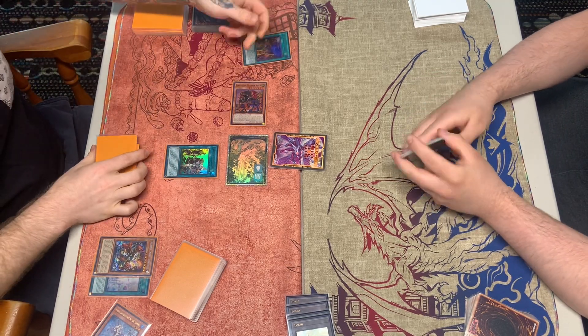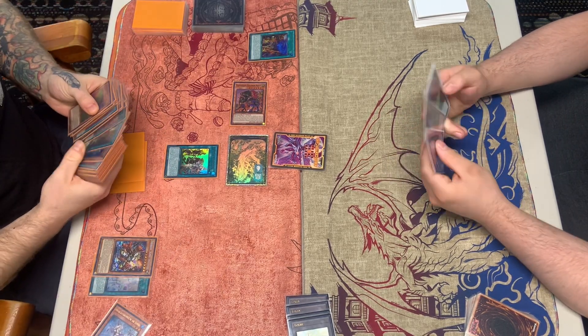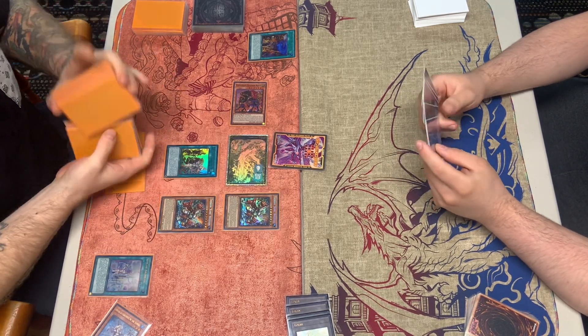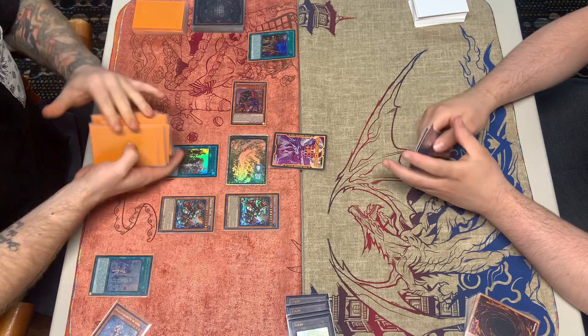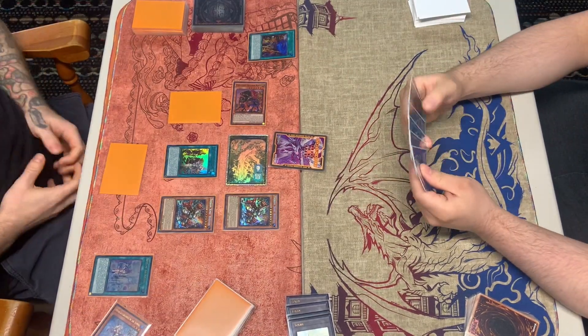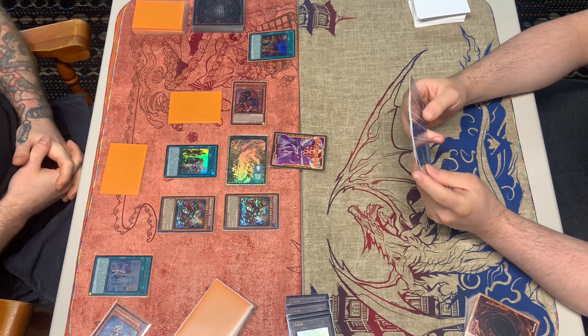He has Draco Back here, so it's interesting that he didn't discard it. He's going to activate the Griffin, then play the Therion spell card to get out the Regulus — and he's doing it to set up the negate. Makes sense.